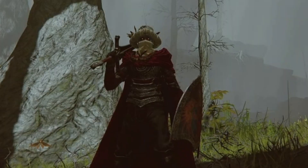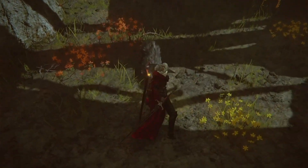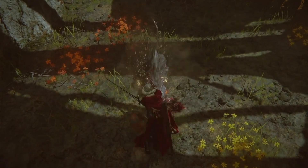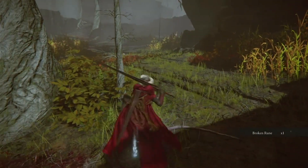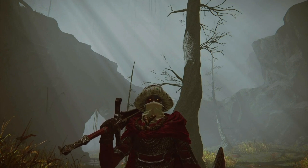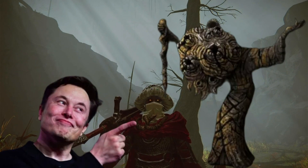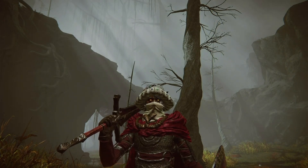I'm also going to show you the exact spot and thing to kill to get the Age One's Exaltation — a talisman depicting the exaltation of the aging untouchable, aka big-headed old men — because that's always nice too.